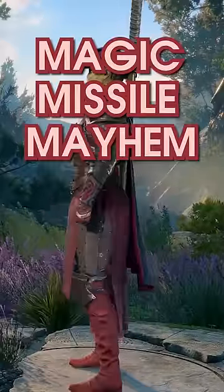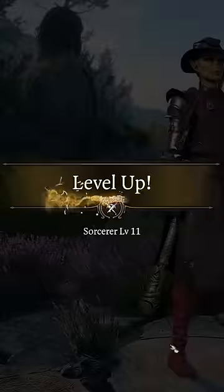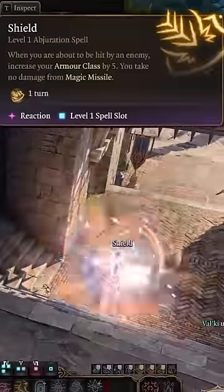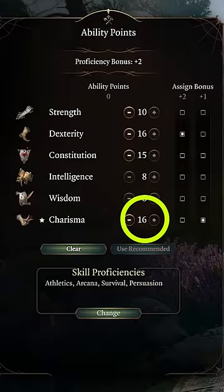Our guide to causing Magic Missile Mayhem in Baldur's Gate 3. Put 11 levels into Wild Magic Sorcerer, grabbing the spells Magic Missile and Shield. With our stats looking something like this, focusing on Charisma.